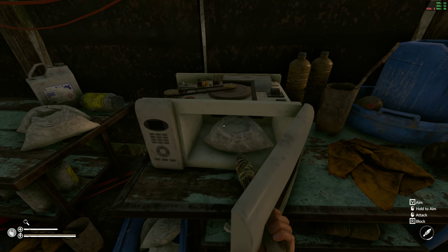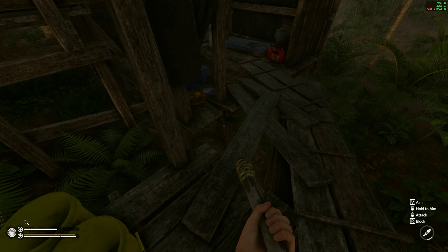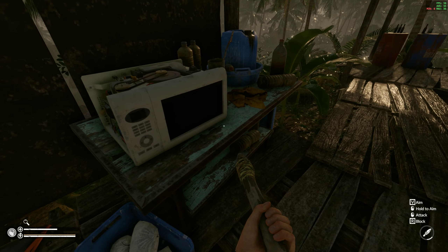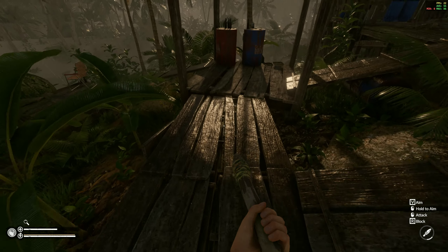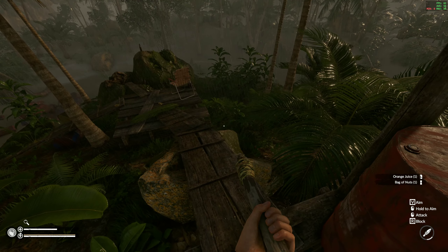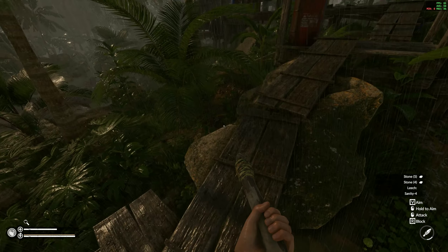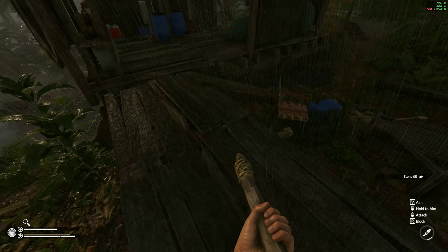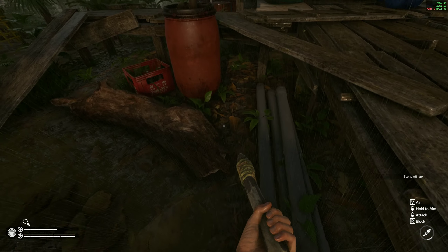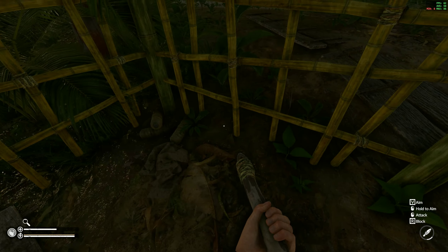Microwave is empty, there's nothing in it. We can close and open the door - that's nice. There's another bag and orange juice. Some freaking stones, which I probably need, because my axe is about to go. Where the hell is that machete? I have a freaking spoon which I definitely don't need.